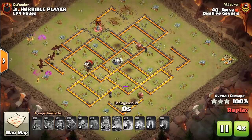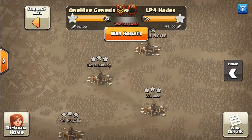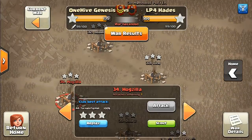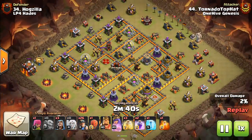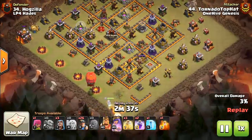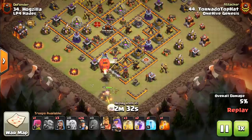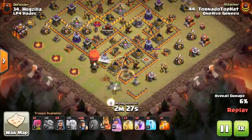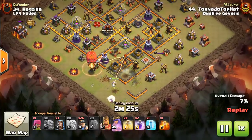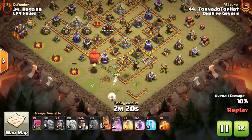You can see why this is a top strategy at every Town Hall level. One more attack to take a look at — Tornado Top Hat. Had to show Miners. Dragons and Miners, guys — that's the theme of today's video, and it works at every Town Hall level. Keep in mind, Town Hall 10 is the one Town Hall level where it's not always necessary to do a Queen Charge or a Queen Walk — sometimes you can just throw down a Hero on each side and Mass Miner it. In this case, nice use of the Stone Slammer to open up those walls.